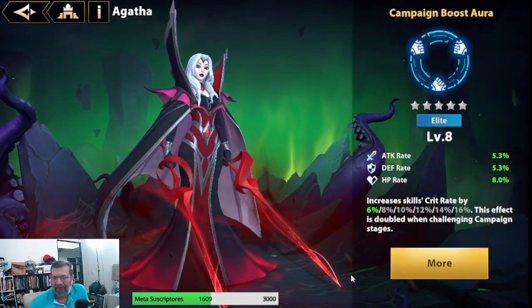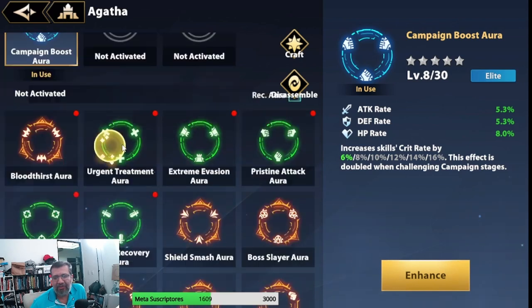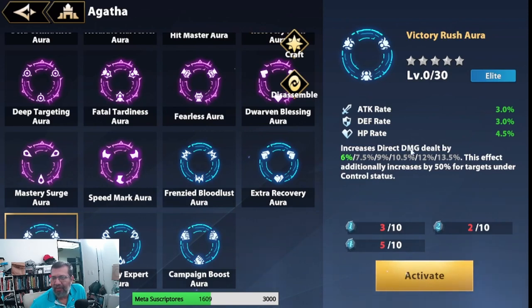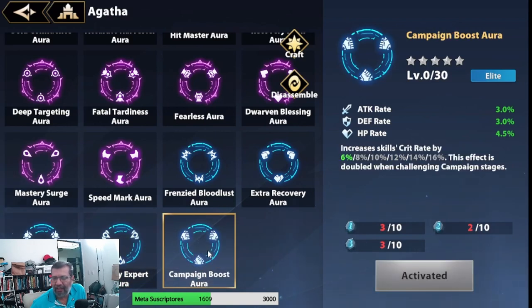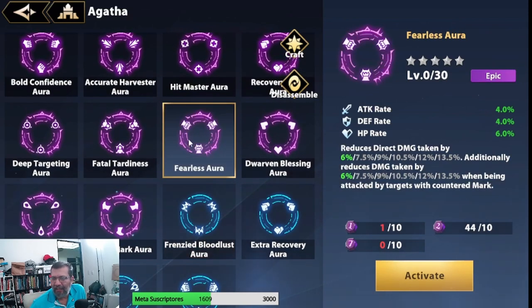Since my Crit Rate is a bit low at around 81%, I went to find a blue aura that boosts Crit Rate via skill, because her skill is where we deal the most damage. If I can reach around 100% Crit Rate for campaign I'll always crit. I consider this a very fitting aura for her. After that, Victory Rush which increases direct damage is definitely a top pick — that's the one we already equipped.